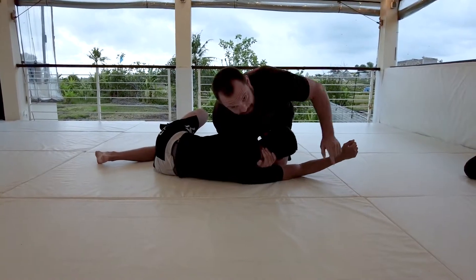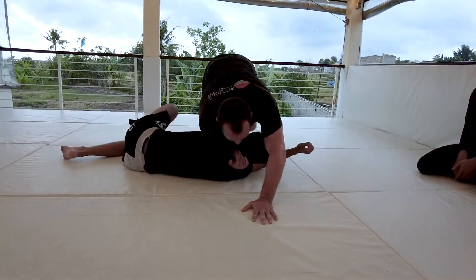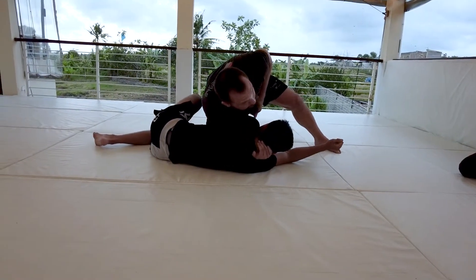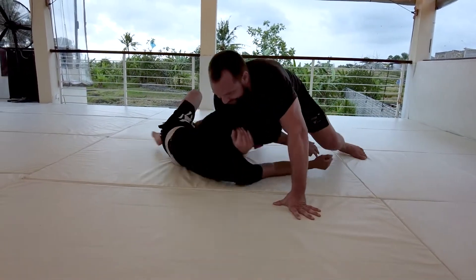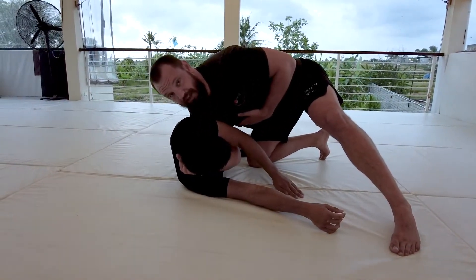Now Keanu is doing the right thing — he's got a deep underhook here. I need to be able to post and come around to bring that arm back into the front of my body. So very important: if we want to do the darts, the arm needs to be in front of me. Looking for that darts position, it's very important that that arm is in front of my chest.